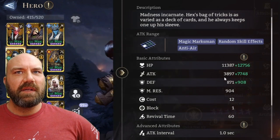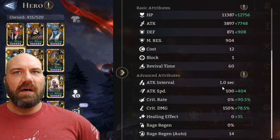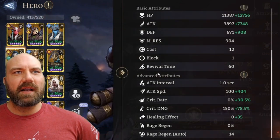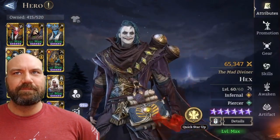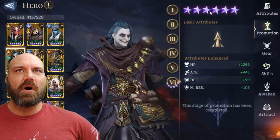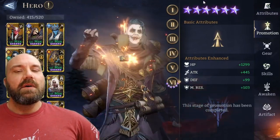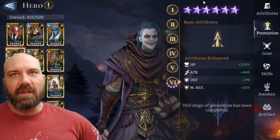He's got some pretty good HP and attack — not too shabby. If you go down, his attack intervals are pretty nice. I've got some gear on him. Let's go to promotions next. I got him all the way across — promote him up. Promote everyone you get, but do it for the events. Don't waste it; do it for the events.